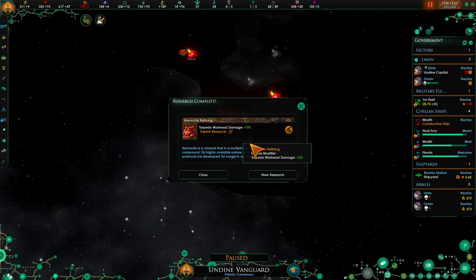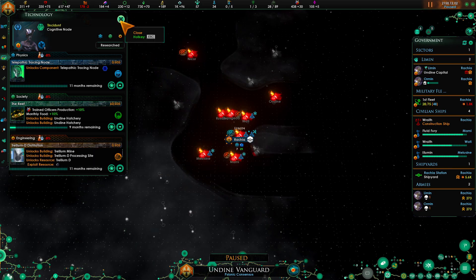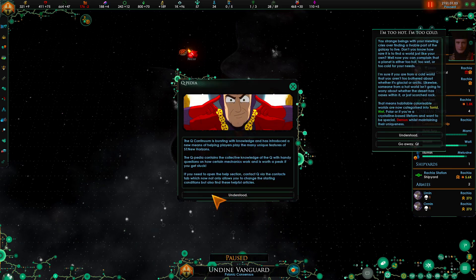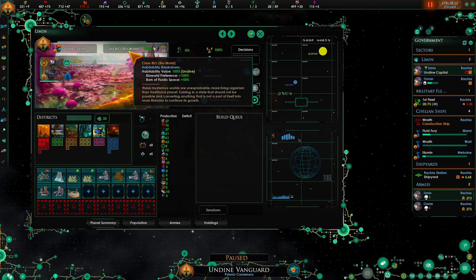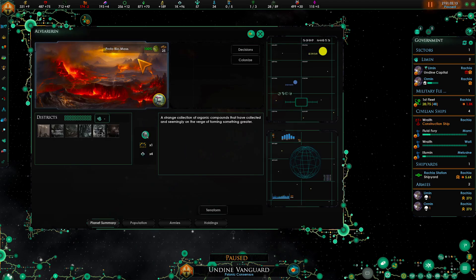Here we have that resource so now let's go ahead and grab the trillium. This will give you some tips and tricks. This is about planet habitability - we prefer bioworlds which the Undine can eventually turn proto bioworlds into bioworlds later on. We have another bioworld - only a strategic location is useful so this will be another good food one.